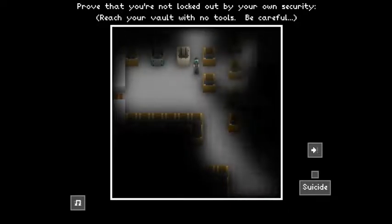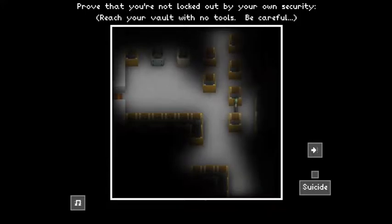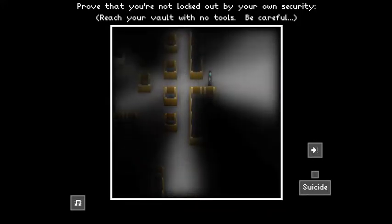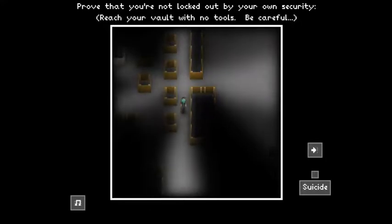So as you move around, things that are behind walls are hard to see. The shroud's moving really slowly right now for some reason, but that's just how this works. So you see I've put down walls here. The top one is one thick, the bottom one is two thick. This is to illustrate something very important.